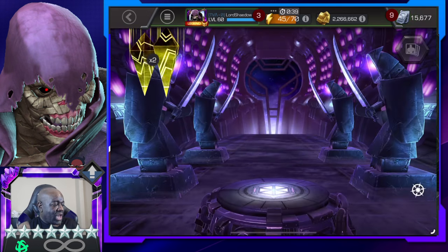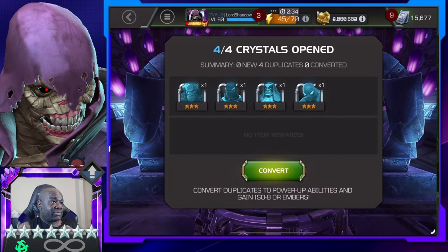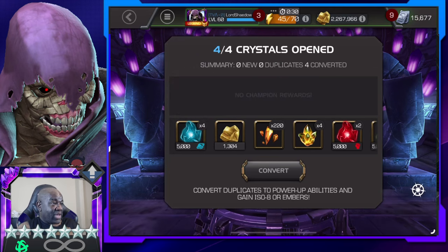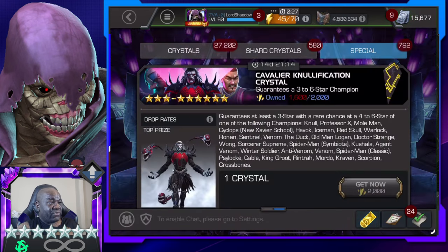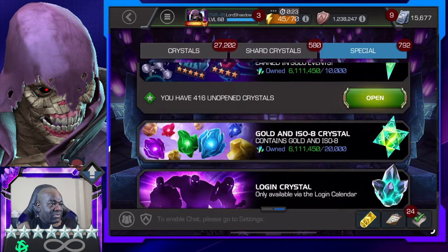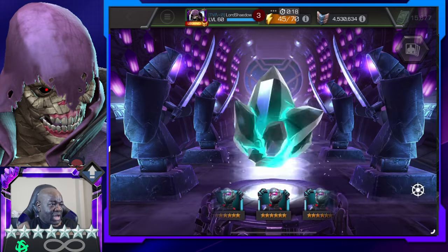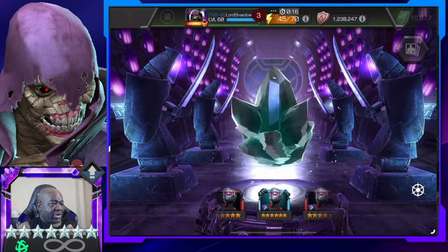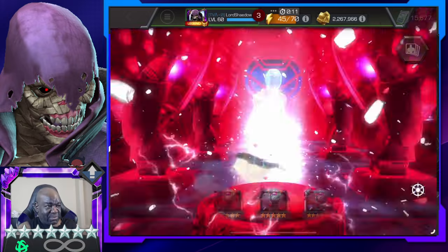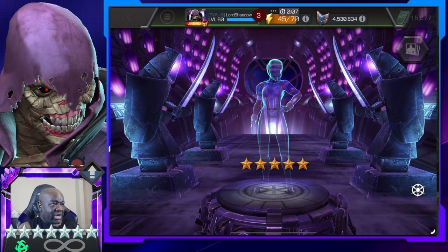Let's see what we got - I think we already used up our luck because that was crazy. What else we got? Oh yeah, this login crystal. Cassie - I already got her. I wish there was something that could tell us before we open it who it is, but not that big of a deal.